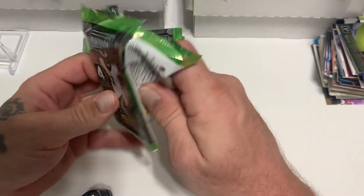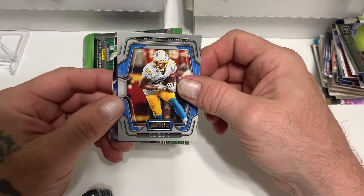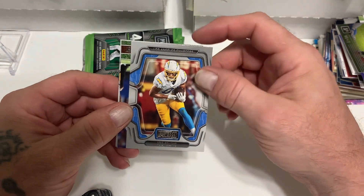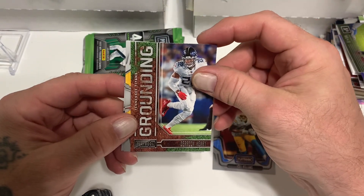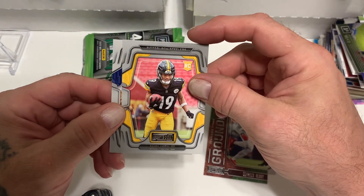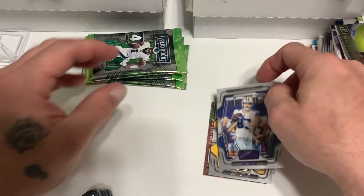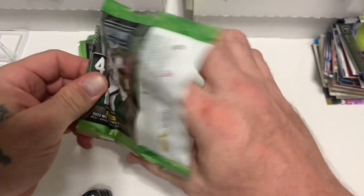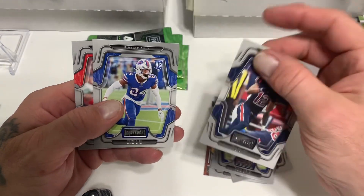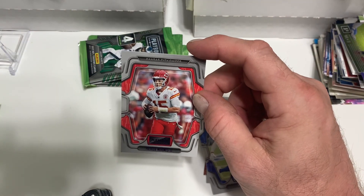All right, here we go, first pack. So far, if this is what they look like, I like them better than last year. That's a better design I think - Mike Williams, Derrick Henry on the grounding insert. That must be the new design, I like it. Calvin Austin the third rookie, and a purple. Ferguson - Jake Ferguson. So far, again, like the design. Saquon Barkley, Nico Collins, Carrie Elam rookie, and there's a purple Patty Mahomes - not terrible.